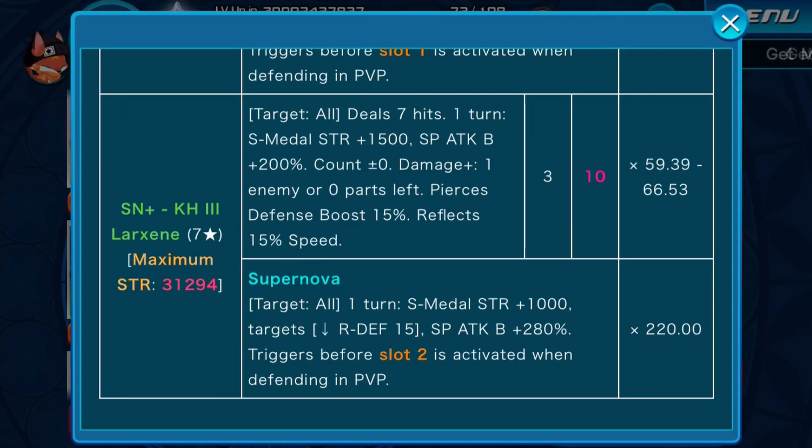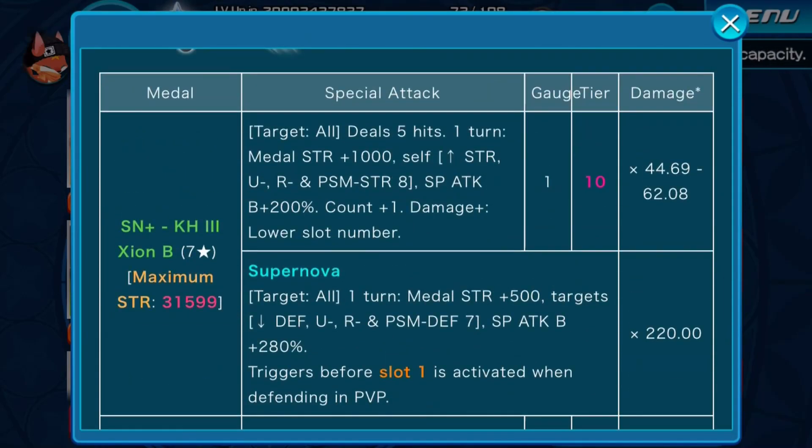Xion is a good medal for PvP in general. As for my favorite girl, I really want to like this medal — I really do — but she's just not as good as I want her to be. The main problem is the lower slot number condition. If that was removed it would be a wonderful medal, but she has to be in the first or second slot. Do we have any good medals that can enable that? Yes — like the sleeping lion, and the second slot on Missing Egg, which I believe is on an upright one.